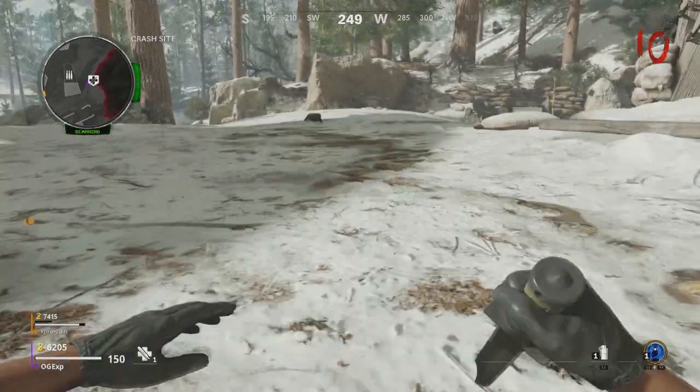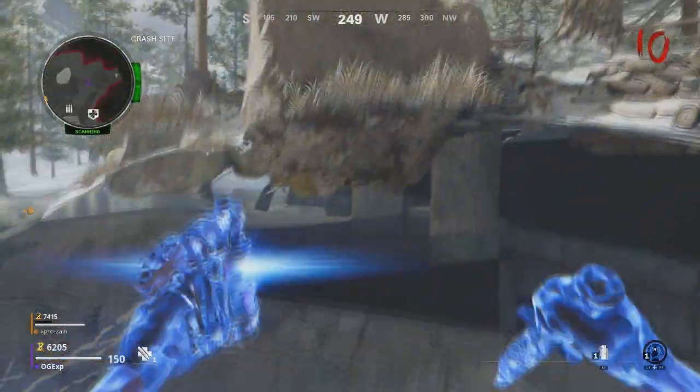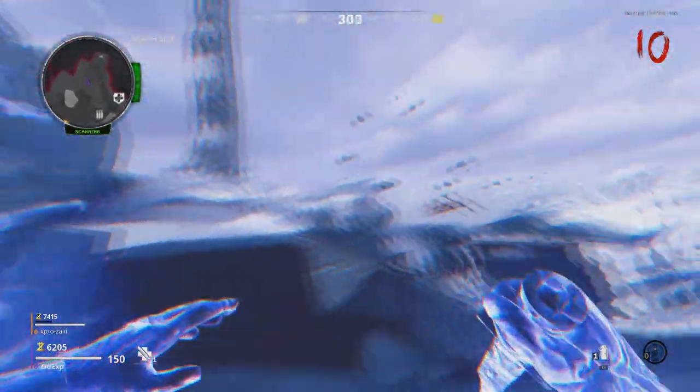Once you have that, make your way over to Juggernaut and lay down on the floor, and as soon as you lay down just pop your ether shroud and you'll go straight under the map. It is that simple.